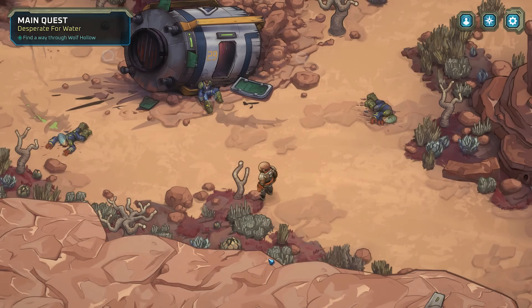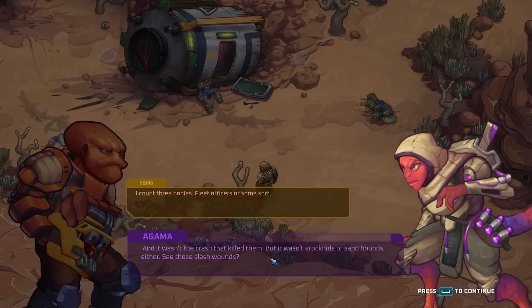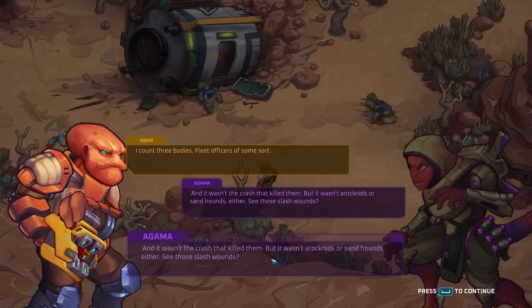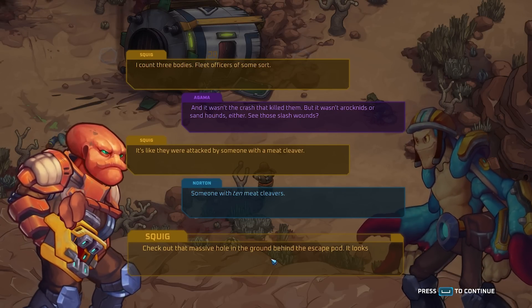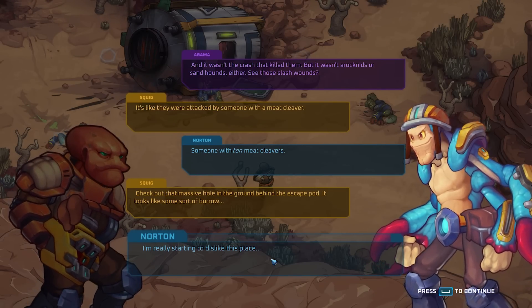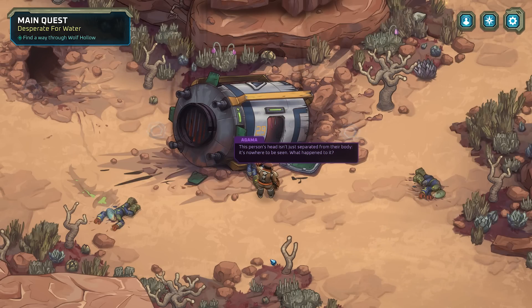We have a lot of resources picked up, and here we're going to have some story progression. I count three bodies — fleet officers of some sort. And it wasn't the crash that killed them. But it wasn't arachnids or sand hounds either. Zero slash wounds. It's like they were attacked by someone with a meat cleaver — someone with ten meat cleavers. Check out that massive hole in the ground behind the escape pod. It looks like some sort of burrow.